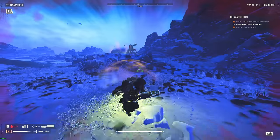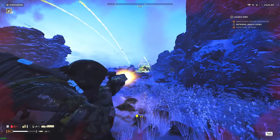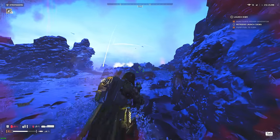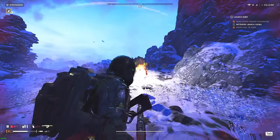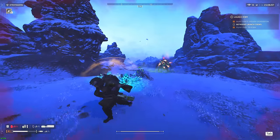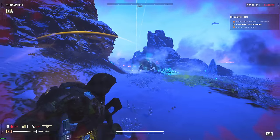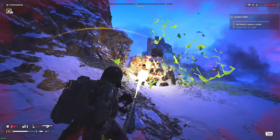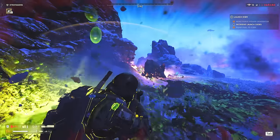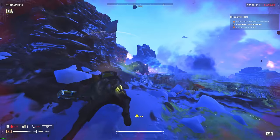Getting rid of these hunters, then onto the flamethrower to handle that charger. Let me see if I can bait the charger onto the blue plant here — waiting for it. There he is, bringing him over. He's gonna step on it. The bile spewer stepped on it but that still stun-locked the charger, which it did.